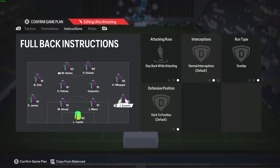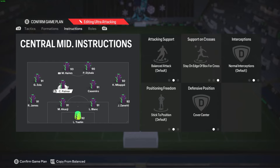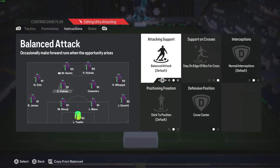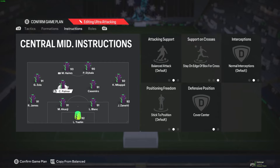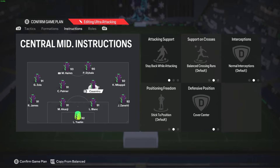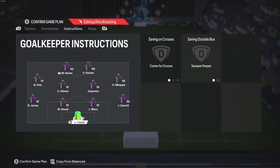On the other side, with stay back while attacking and overlap, this player is just going to be a classic defender. The double pivot midfield: the midfielder on the left is going to be on balanced attack, stay on edge of the box or cross, cover center. The one on the right is just going to be on stay back while attacking, cover center. We only have the left midfielder on stay on edge of the box or cross primarily because it's Cole Palmer, and he has a finesse shot trait — so I want him on the edge of the box to abuse long shots. If you don't have a player like that, I'd recommend balance instead. The CDM right here is also more of a box-to-box midfielder, but he's going to be defending more often than not. Stay back while attacking, cover center. Your two center backs are completely default, and your keeper is on comes for crosses, sweeper keeper.